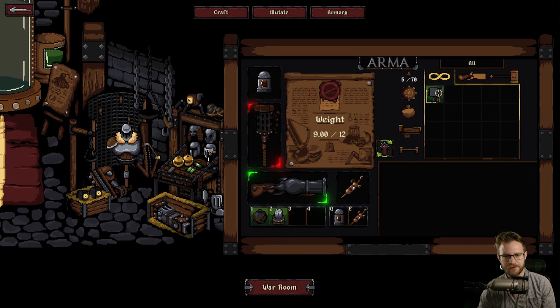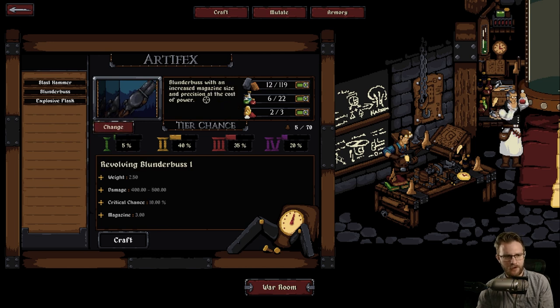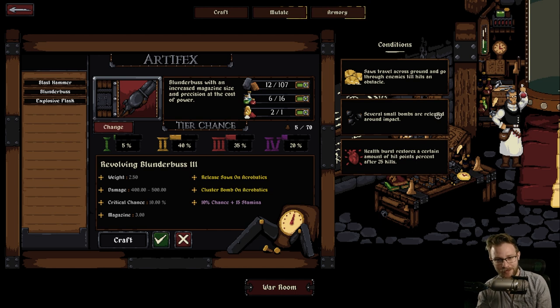Let's equip our cool new hammer - Furnace Hammer 3. We're going to craft. Can we get a fire blunderbuss? A dragon blunderbuss releases an extra fire explosion that deals 300 damage up close, but we don't have enough precious materials. Darn. Let's go with the revolving blunderbuss - that sounds fun and it's a little bit different. Conditions: saws travel across ground and go through enemies until they hit an obstacle. Release saws on acrobatics? Cluster bomb on acrobatics? These conditions are mapping me here - they need to get moved down and need to tie in somehow with some visual tie-in.